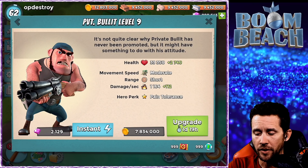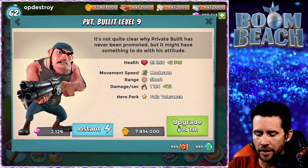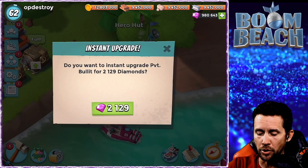Bullet as well gets another upgrade. He gets a little bit more health, damage per second obviously increases a little bit. It'll cost you some good loot there for Bullet.